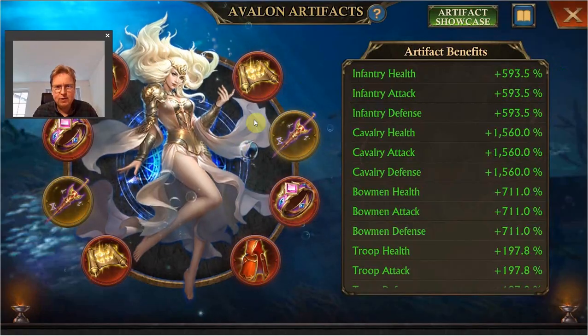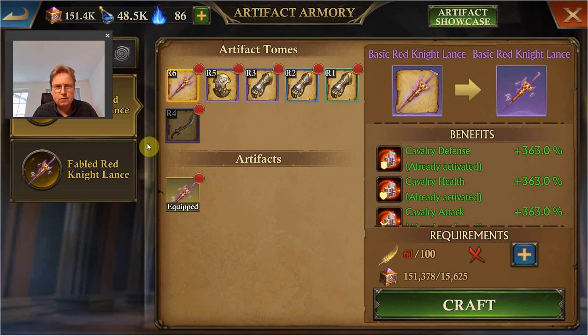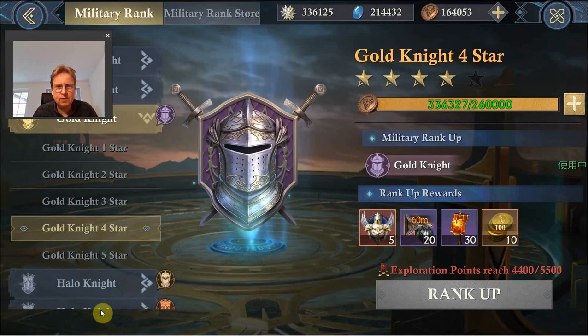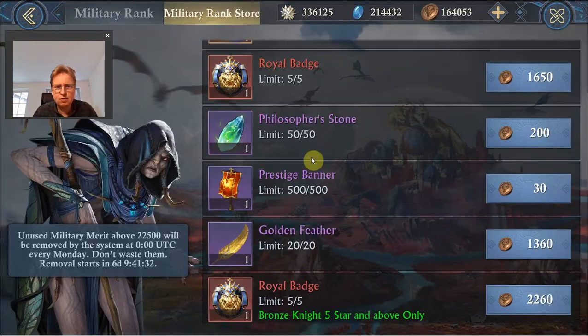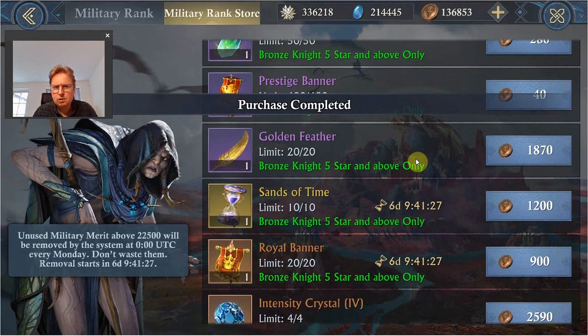Artifact — I haven't really prepared, I haven't really looked at it. So I have — I missed 61 — so I could try to get some of this from the event: the military rank store. Yeah, let's try it.